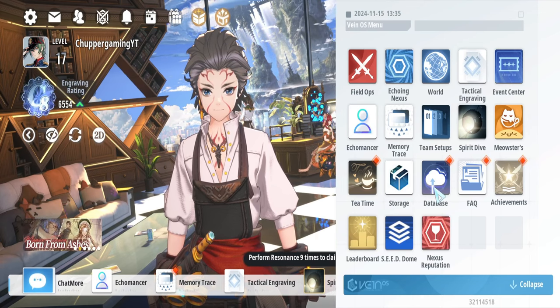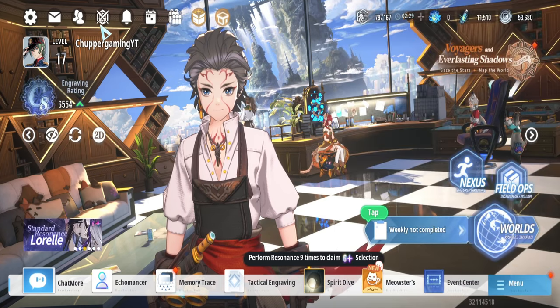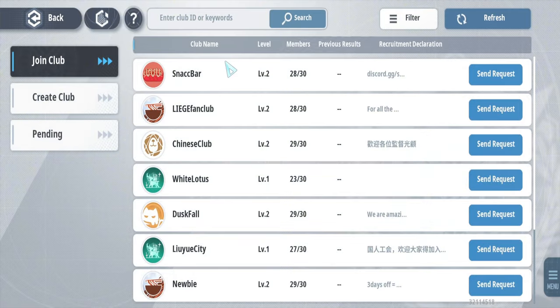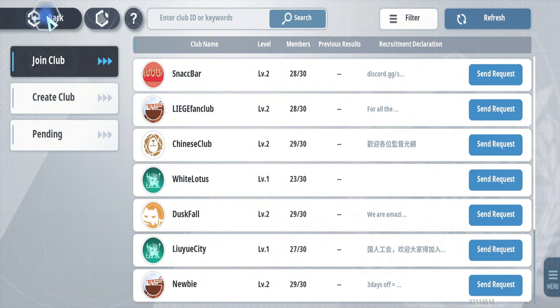Joining a club or alliance is one of the most important things to do — which I apparently haven't done yet. It unlocks an exclusive shop where you can get resources only available to alliance members. I'll cover this in a separate video, but definitely make sure to join an alliance early.